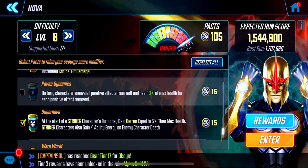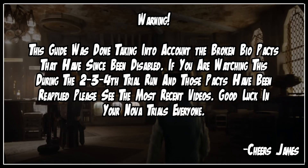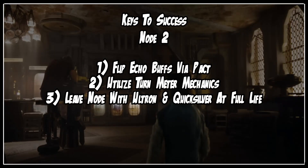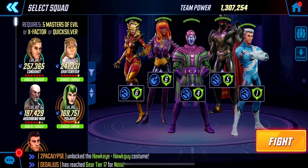You will still be able to push your potential to its extreme using this guide. Welcome to the official Nova Trial guide. We'll be starting with Node 2. Our keys to success are to flip the echo buffs via the pact, utilize turn meter mechanics that take very little damage, and we need to leave this node with Ultron and Quicksilver at full life. For this first Masters of Evil node we're going to be using the four pieces of Masters of Evil with Quicksilver.